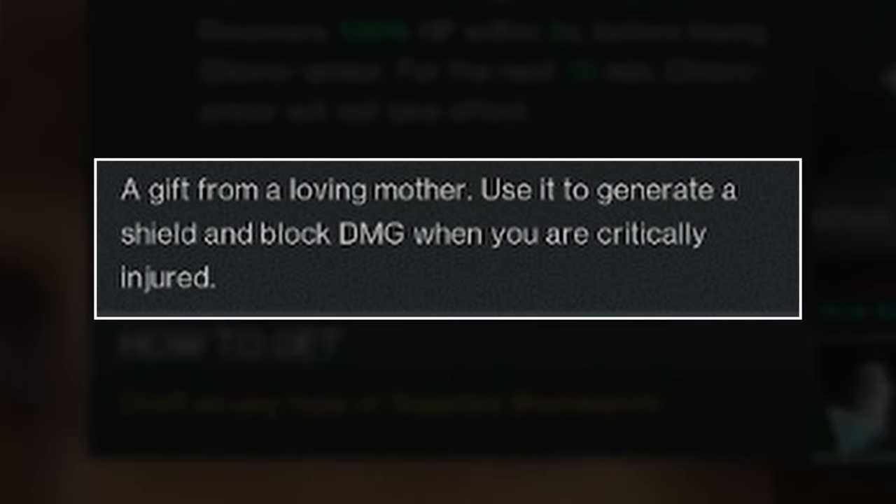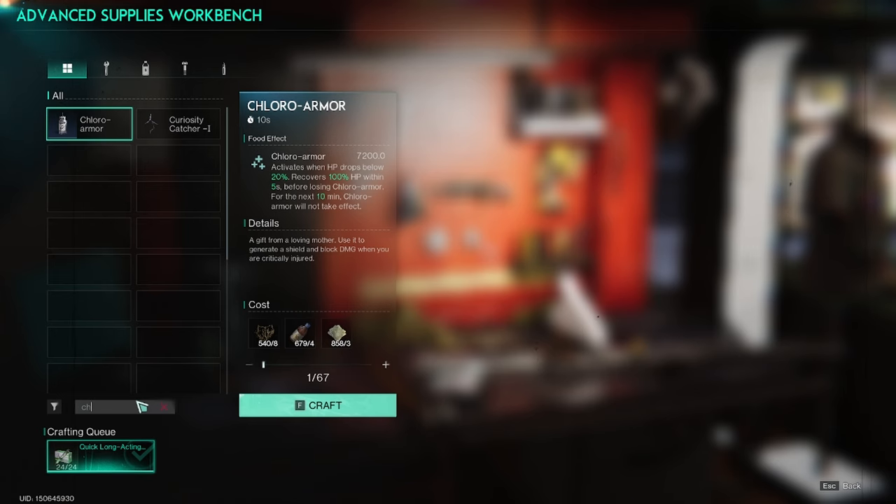A gift from a loving mother. Use it to generate a shield and block damage when you are critically injured. You can craft this Wim at the Advanced Supplies Workbench.